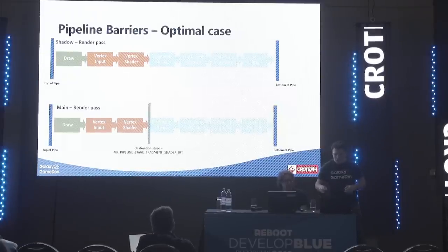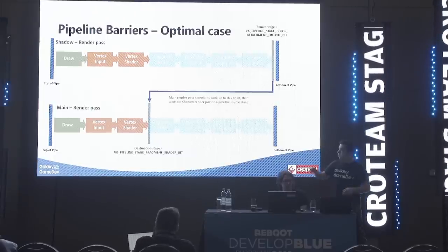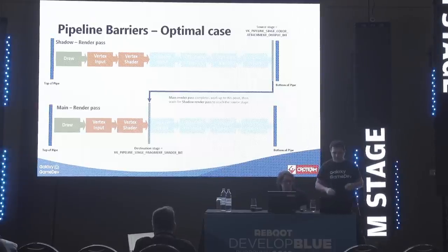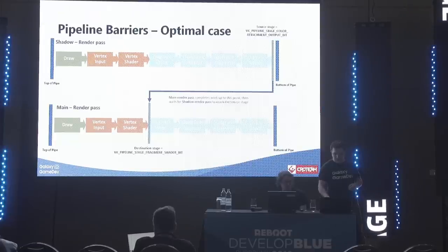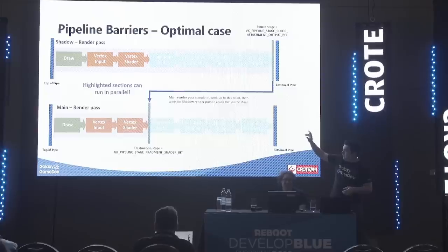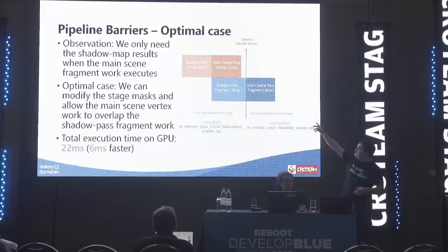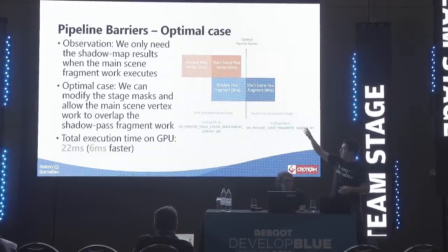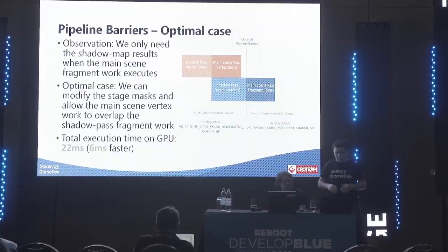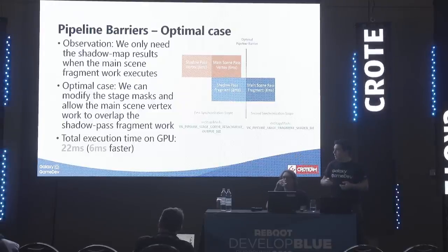To achieve this, we set a pipeline barrier with a destination stage of the fragment shader and hook it up to the source stage of the color output of the shadow pass — that's the data actually required for the main render pass to produce correct behavior. This means the sections highlighted in purple can execute at the same time. The main scene's vertex pass, which takes six milliseconds, is now able to execute immediately after the shadow pass vertex work is done — potentially at the same time. This means a potential six millisecond speedup, because that work is happening in parallel.